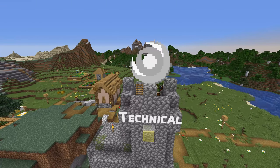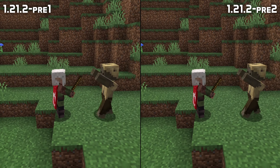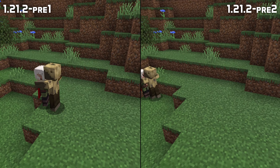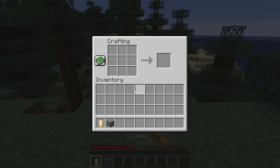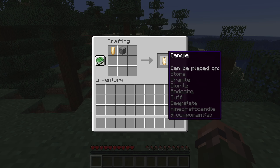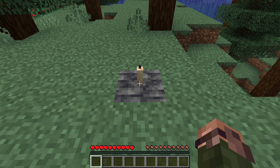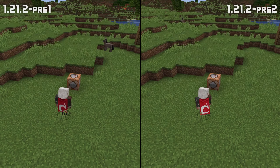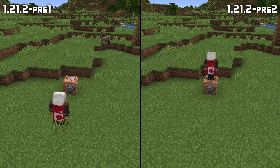This pre-release also includes some technical fixes, including transmute recipes which no longer allow air as their output item. Consuming an item with the block consume animation no longer makes you get the actual abilities of the shield. Specifying a block tag in an item's can-place-on or can-break component in a recipe or loot table no longer causes validation errors. Inlining sound event definitions for the consumable component now works properly. And the teleport command now once again works when used from command blocks without an execute prefix.